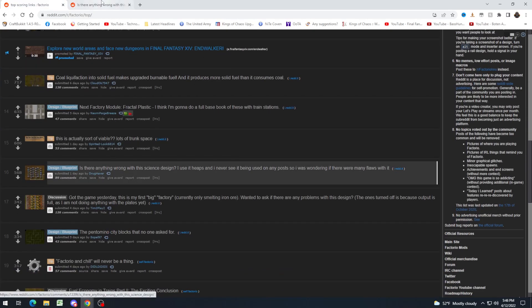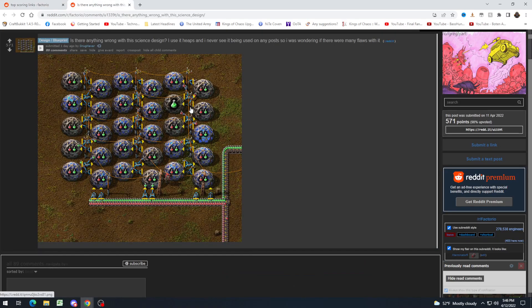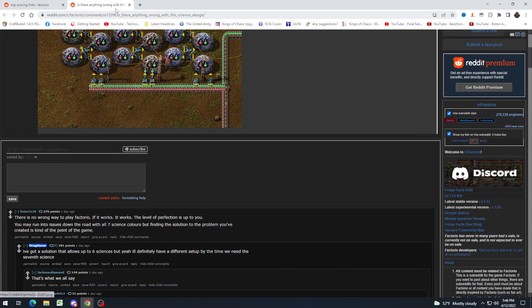"Is there anything wrong with this science design? I use it heaps and I never see it being used in any posts. I was wondering if there were any flaws." Initially I thought there was, because at first glance it looked like they were just passing the packs back and forth — like where they pass them up and then back down through the same labs. But this is actually really smart because what's happening is it's a zigzag to different labs. This is essentially equivalent to just passing one to the next one upwards, but they're being more space-conservative by doing it diagonally. Still a really cool design.